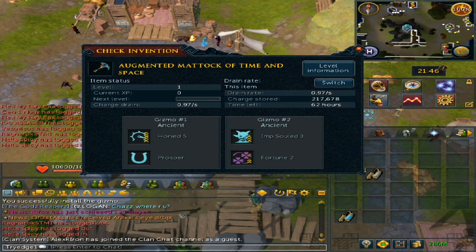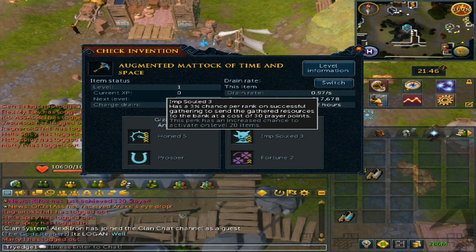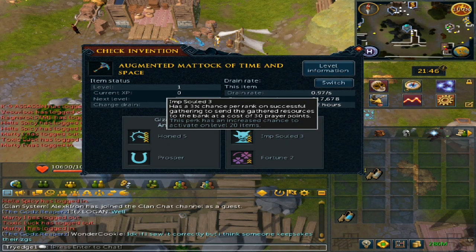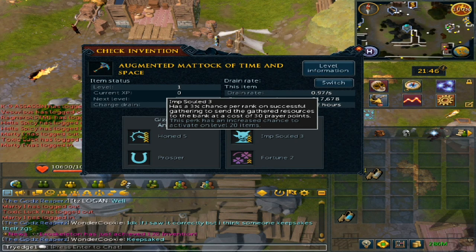For the second perk, you'll notice I have Imp Sold 3. What this does is convert your prayer points into a Sign of the Porter-type effect — it takes 30 prayer points and then banks that item. For this, you will need the Ancient Elven Ritual Shard, which as of right now is about 31 million. So, only if you have that, or if you previously had it when it was 5 to 6 million, you are all set.